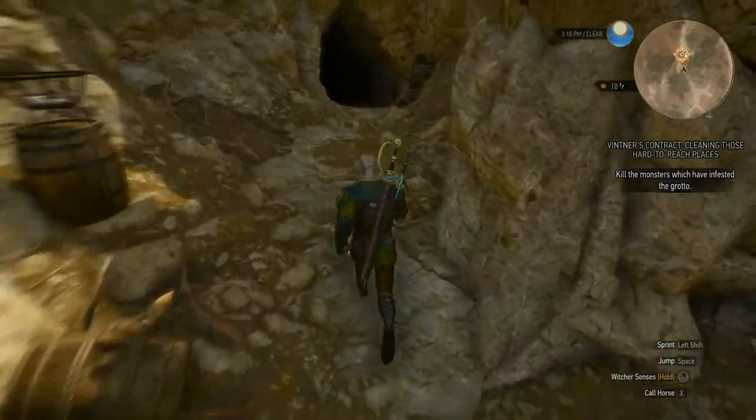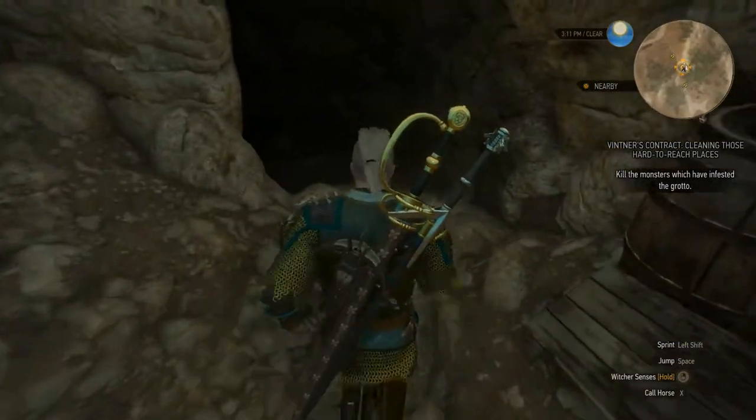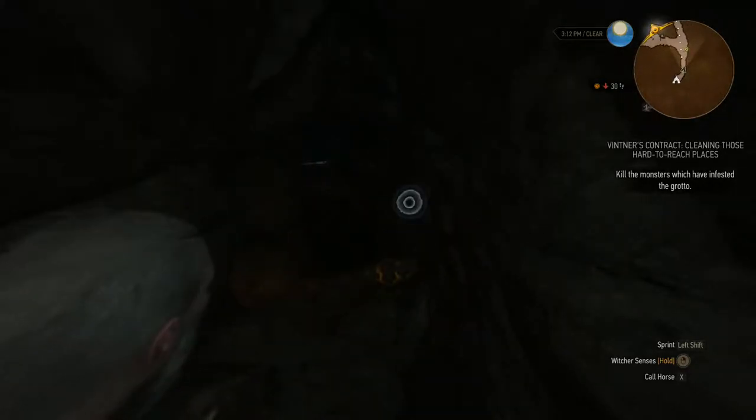So, you have some monsters down in this cave that you would like me to go deal with. Did someone just whistle at my bum, maybe? We don't know what they've got down here — they said they sent a few people down and, ooh, there we go, there's something.